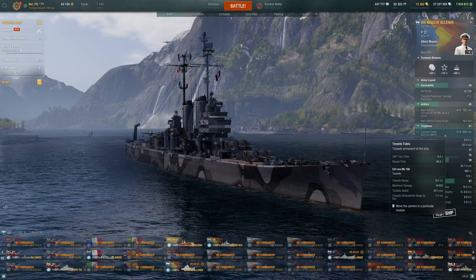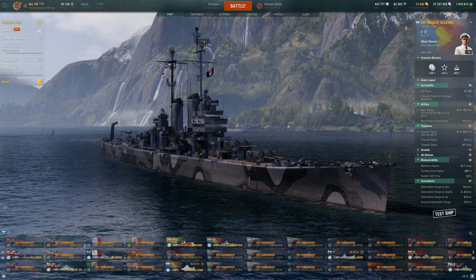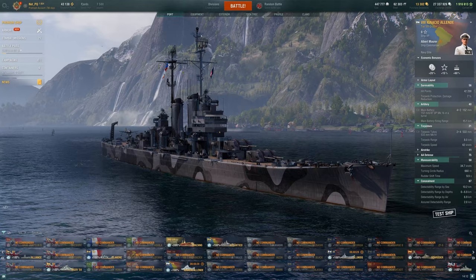Our torpedoes are just decent — 8km is pretty nice and they do decent damage, but they're not particularly fast. They're more going to be used for yoloing around islands, or when people are really pushing into you and you can drop some torps and try to run away.